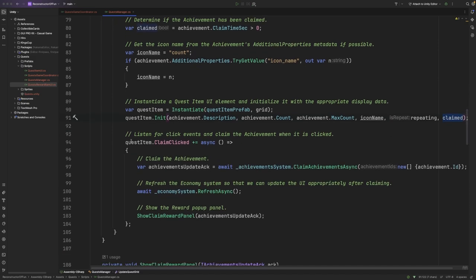I then set up an event handler on this particular UI prefab called ClaimClicked. If it's clicked, we'll go to the achievement system and call the ClaimAchievementsAsync function, passing in the ID for the achievement. Then we'll refresh the economy system to make sure we have the latest information for our coins and gems, and then we'll show the reward panel, passing in the achievements update acknowledgement variable which we received from the ClaimAchievementsAsync function. This acknowledgement contains all of the information about the achievements that have been claimed, as well as what rewards the player received.